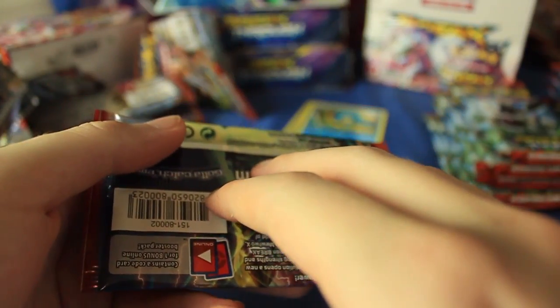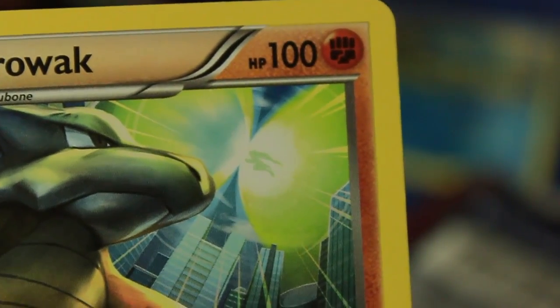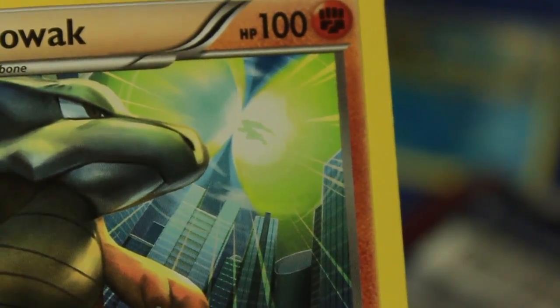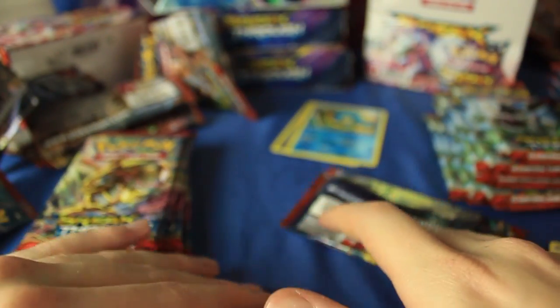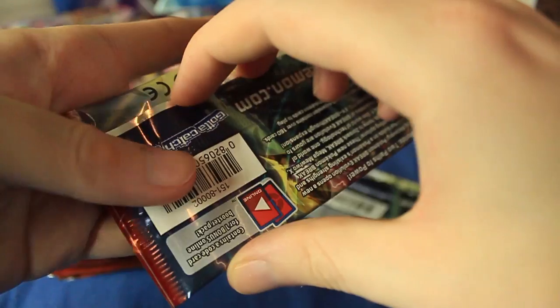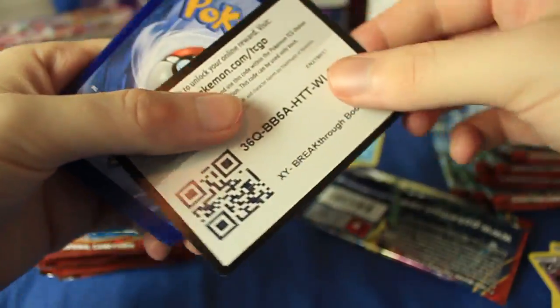Wait, hold on — I think in the background there's a little detail. I think that's a Zoroark going Break form or something — maybe going Super Saiyan — but way up there in the back, I think that is a Zoroark. Kind of a nice little touch. I love when they do little things like that with the art. I bet the Zoroark Break card will have him in that same pose — that'll be kind of cool.